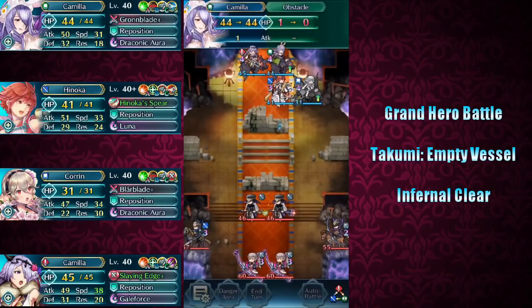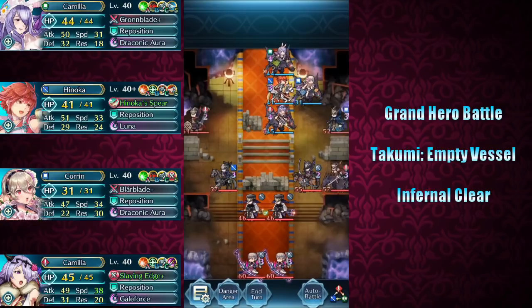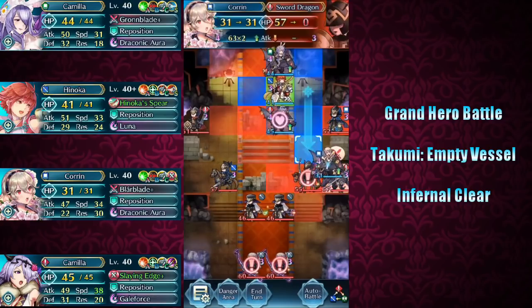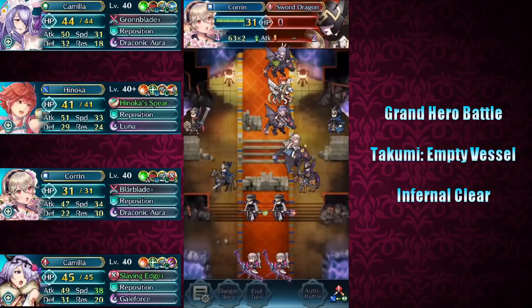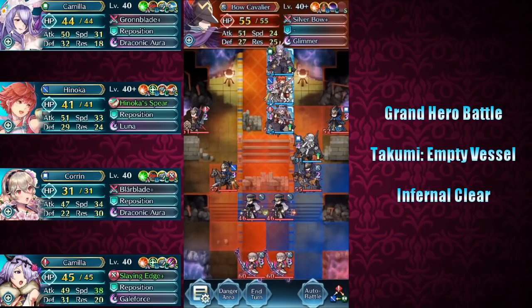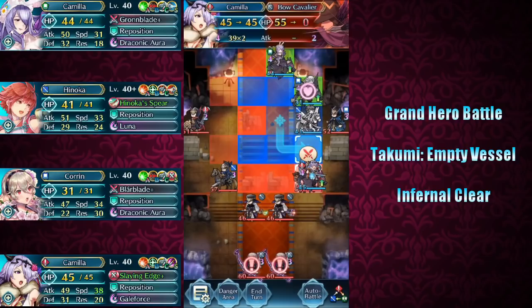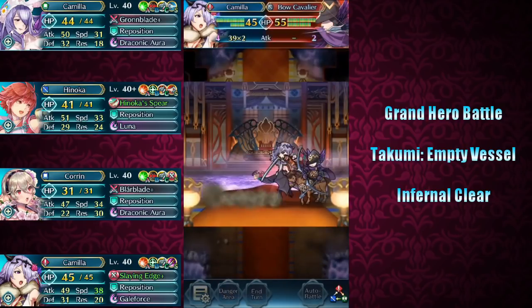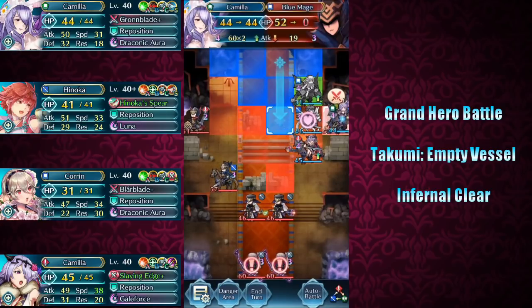We'll go ahead and take out this block here and have New Year's Camilla in the lead position. Our goal on Turn 2 should be to clear as much of the right side out as efficiently as possible. We want to use Summer Corrin to take out this Sword Dragon. Then, to take out the Archer Cavalier, I'll use New Year's Camilla — repositioning Corrin back with Hinoka and bringing New Year's Camilla up. That also clears the way for Spring Camilla to move into position and take out this Blue Mage.